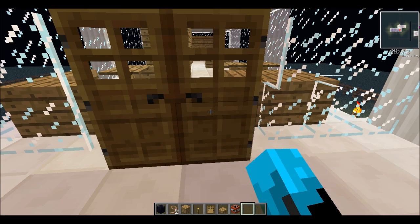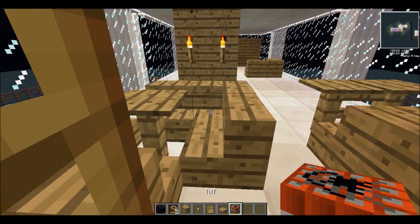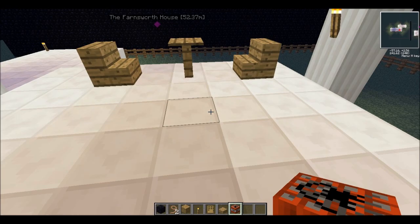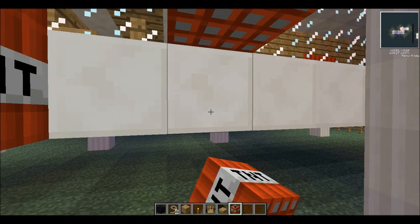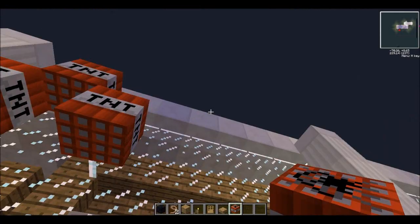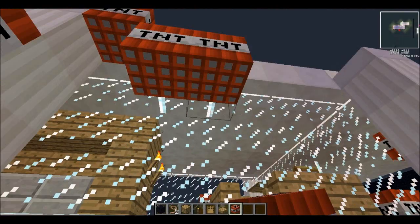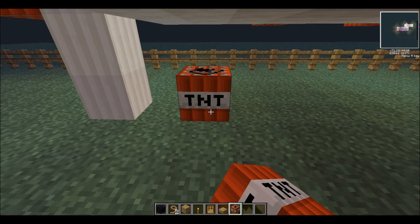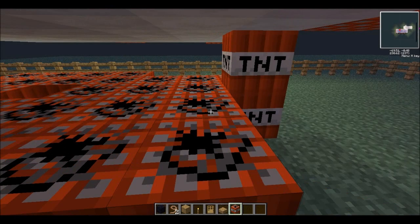Now we've got TNT to place. We could put it right there, and right there, just a little bit everywhere. What if we get sued? Ha, that'd be funny. Trip's gonna help blow it up — he actually gave me this idea. Trip is totally responsible for anything that happens here. Check out his channel: it's 'trip gamings' with a Z at the end. He has some decent Minecraft videos.